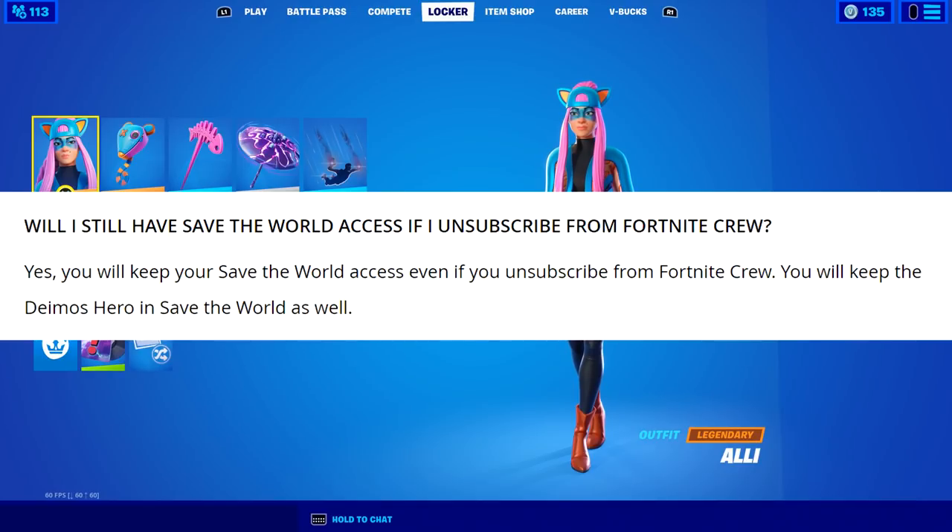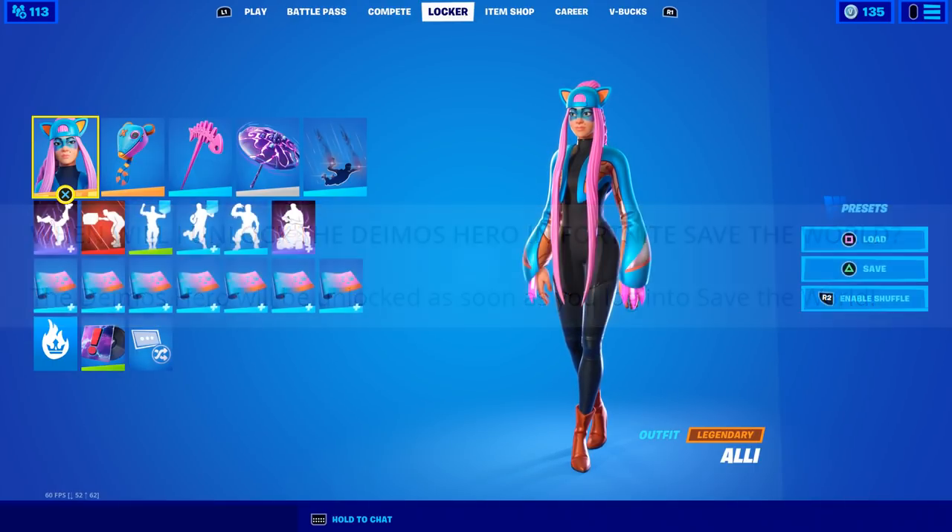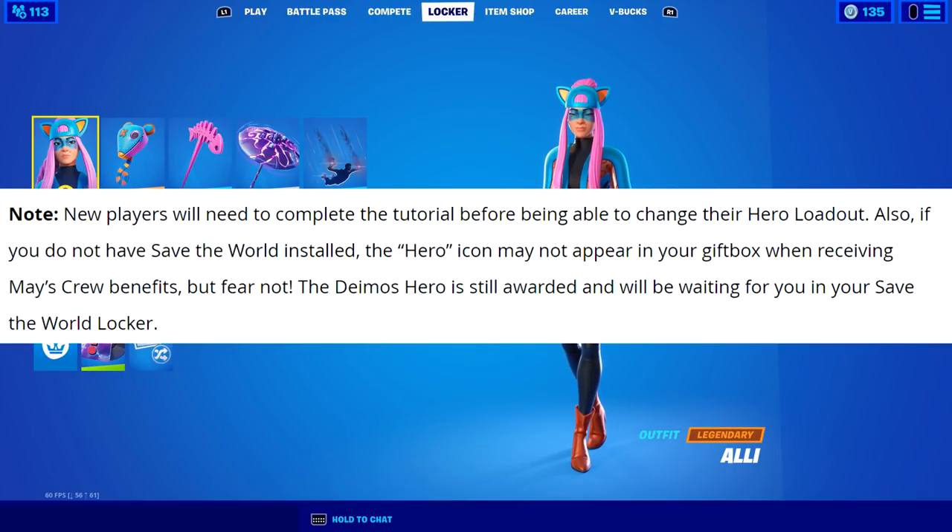Next question: will you still have Save the World access if you unsubscribe from Fortnite Crew? Yes — you will keep your Save the World access and the Demos hero even after unsubscribing. The Demos hero will be unlocked as soon as you log into Save the World. New players will need to complete the tutorial before being able to change the hero loadout. If you don't have Save the World installed, the hero icon may not appear in your gift box, but the Demos hero is still awarded.